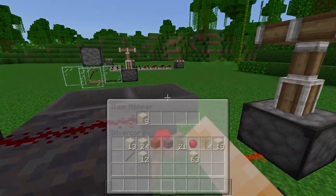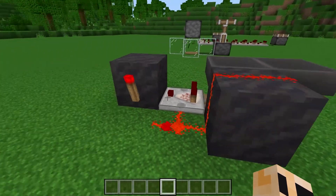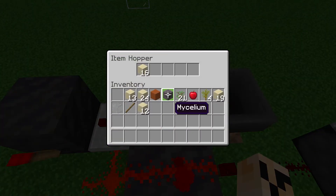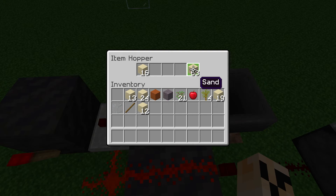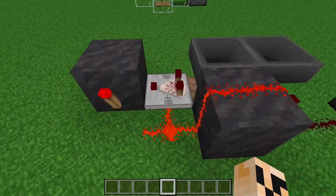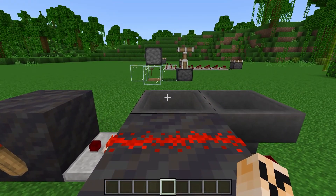It'll count all the way over to 16 and then stop. An important warning: you can fill the hoppers with 64, 64, 64, 64, but in one hopper only put 63. If you make it 64, the power that pushes back to the comparator is too strong and it messes up the whole mechanism.